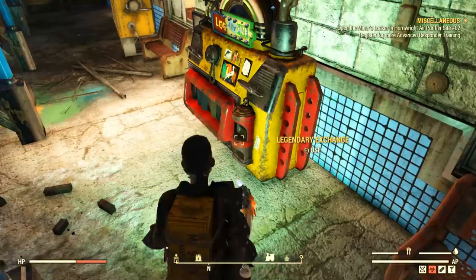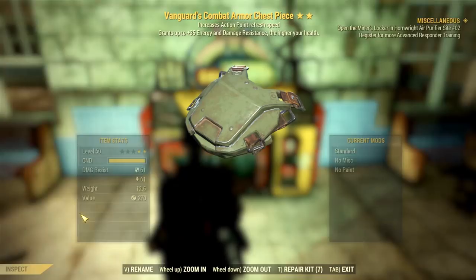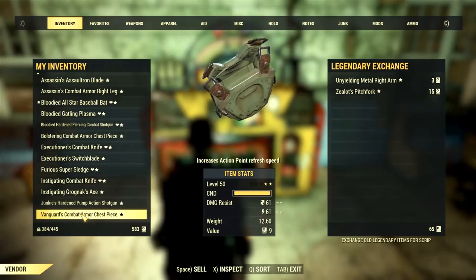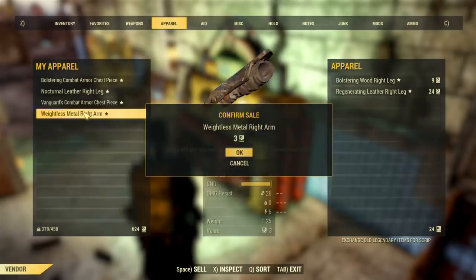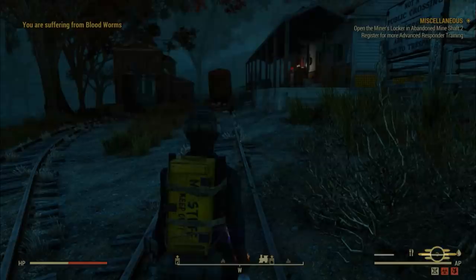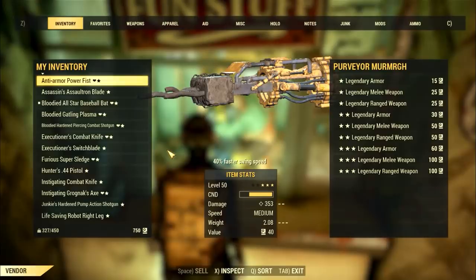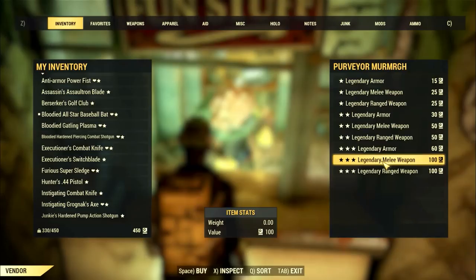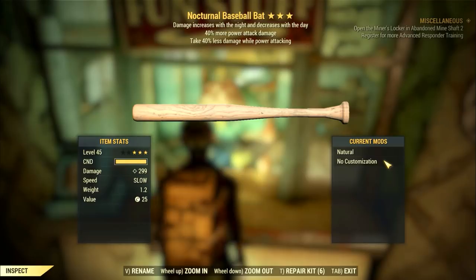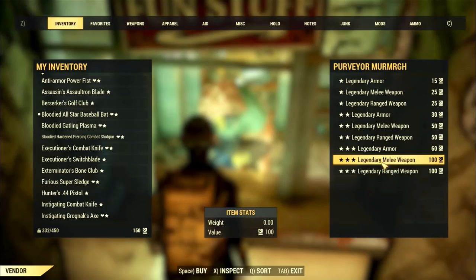Another point that generates a lot of confusion is how the legendary script system works. You can head to the yellow-orange machines present in almost every station in Appalachia and sell all the legendary items you don't want or need — you will get script instead of caps, which is like the currency for legendaries. Once you have a decent amount of script, head to Berkeley Springs Station where you will find the legendary vendor, and then decide what item you want to roll. The results are completely random — you could get a really good weapon or a useless one. The only thing you can choose is the rarity, the stars of your legendary item. If you don't like your results, you can script them back, so there's not much to lose.